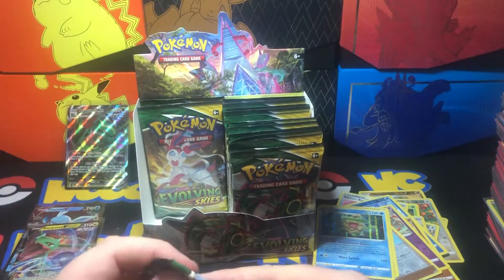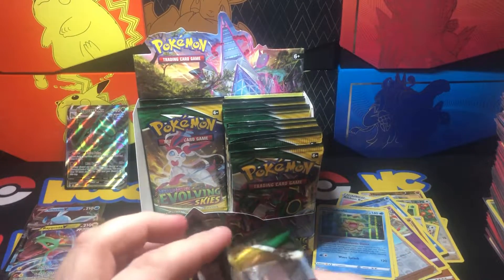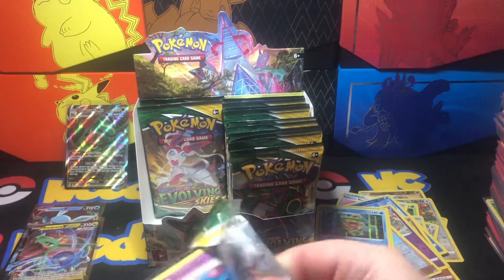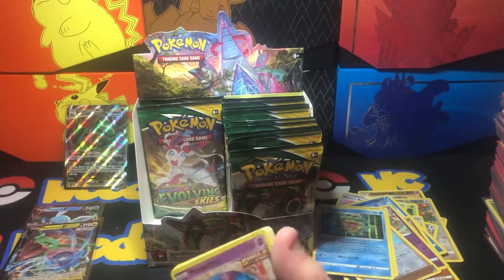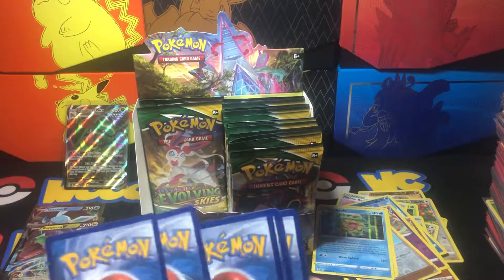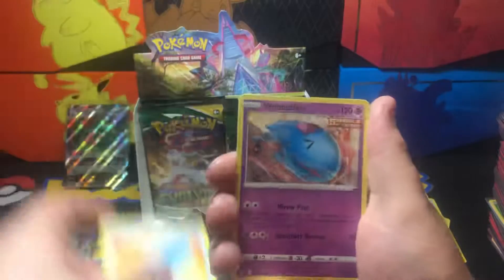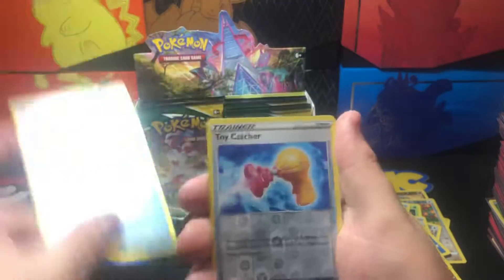We've had three hits so far, almost at the halfway point. We've got 36 packs total, so this is around pack 15 — kind of what I expected so far. Next pack: Darkness Energy, Hippodown, Braviary, Lucky Ice Pop, Wobbuffet, Hoppip, Swablu, Zorua, Croagunk, reverse Toy Catcher into a non-holo Sableye.